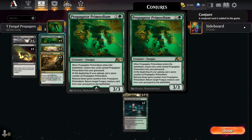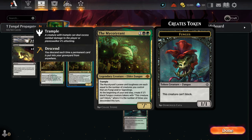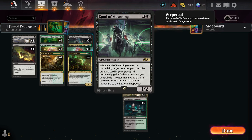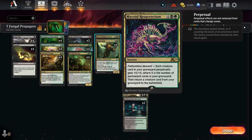We're going to try to see if we can do anything else with the Fungus creature type, since Propagator Primordium targets just Funguses — anything with that type can use its reanimation ability. We do have some other Funguses in this game: Micro Tyrant, Akawali the Seething Tower, and Kami of Morning — which is not itself a Fungus but is a great reanimation card. Kami of Morning lets a creature come back from the graveyard when a creature larger than it dies. Mycord Resurrection is also good in the late game if we get a bunch of Propagator Primordiums in the graveyard.